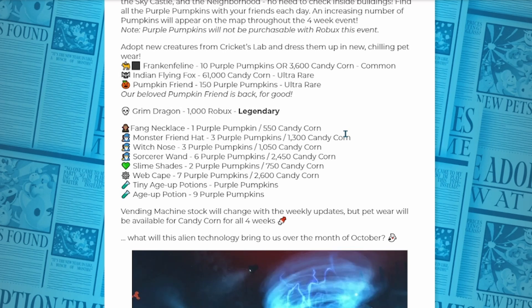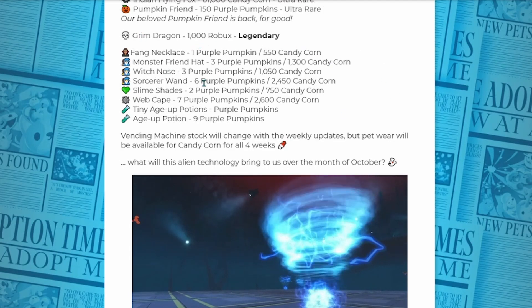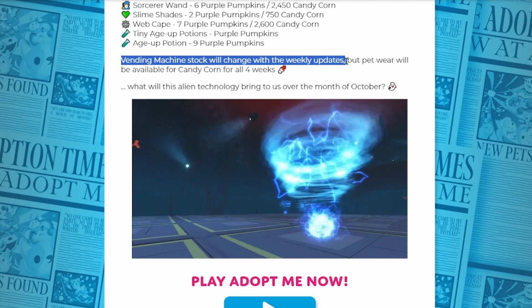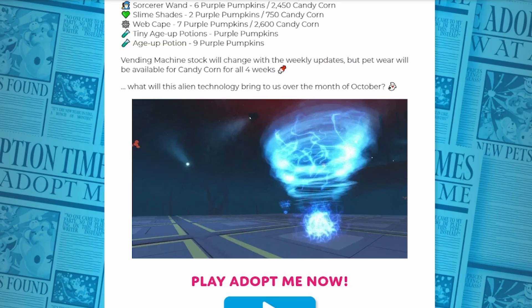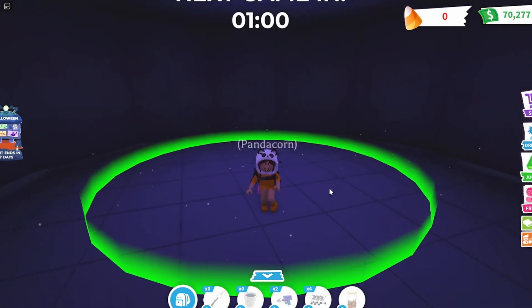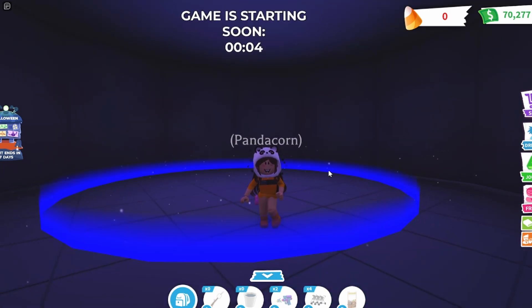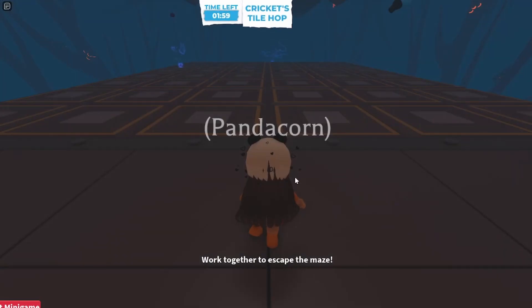The beloved Pumpkin Friend is back — from around 2020 I think. He's not a pet but more like a little plushy. The Grim Dragon costs 1,000 Robux and is legendary. Also, a quick note: the vending machine stock will change with each weekly update, but pet wear will be available for candy corn throughout the whole event. So if you want anything from the vending machine, make sure to get it before it changes. The mini game is about to start in one minute — this is my first time playing, and I'm in a private server.